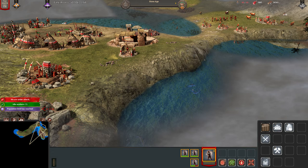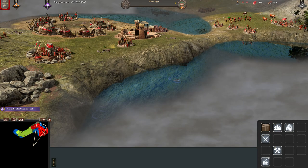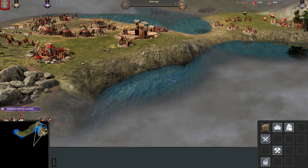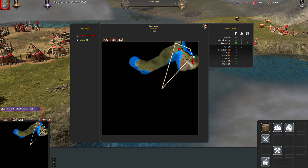Beneath that, there is a small warning that lets you know when your population limit has been reached. Beneath this warning, you can see a few minimap controls. The first shows territory under your control or enemies' control. The second changes player colors to team colors, which is mainly useful in team matches. The third shows gatherable material on the map, and the last one enhances the minimap.